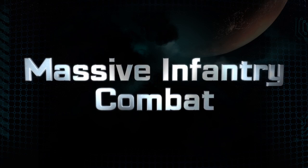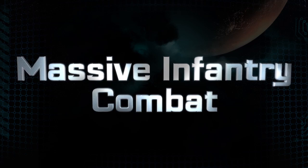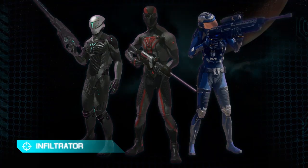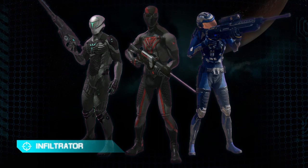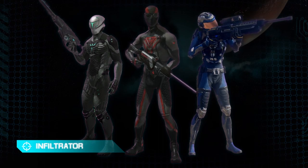In Planetside, you're going to be faced with a bunch of different tactical situations, and we've put together a bunch of different character classes for you to choose from. The first one we'll take a look at is the Infiltrator. These guys have a cloaking unit which allows them to become invisible for a short period of time to get into position. They're also snipers, advanced hackers, and recon specialists — very effective at harassing the enemy.